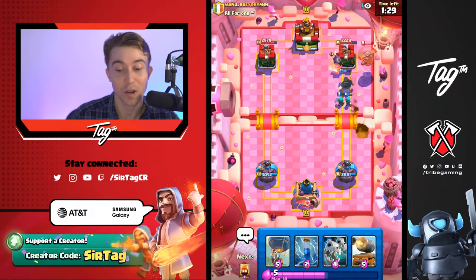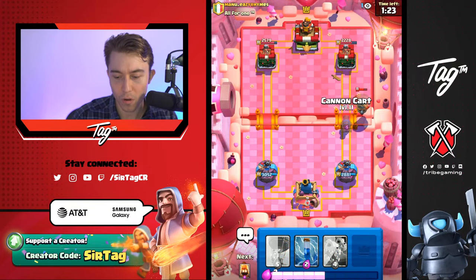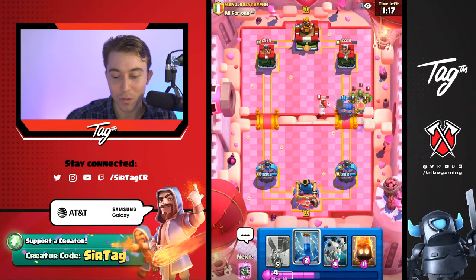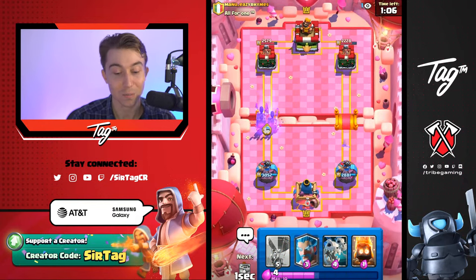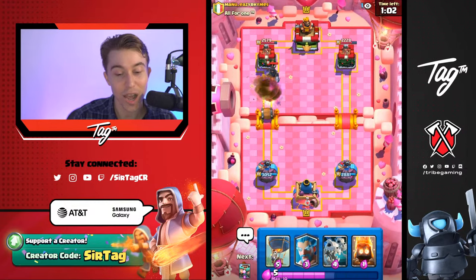Obviously in draft, when you don't have arrows, the Evo Bomber is a menace. Fortunately for us, we were able to finish it off there. I want to go in for a Cannon Cart, and it's good that we chose the Skeleton Dragons because now he has limited anti-air answers. I could zap this or fire spirit — I think zapping is just a tad bit better. I want to go in for Wallbreakers. It's probably going to be the best card for us to cycle since there is only one evolution in the deck — it is rather easy to keep track of.